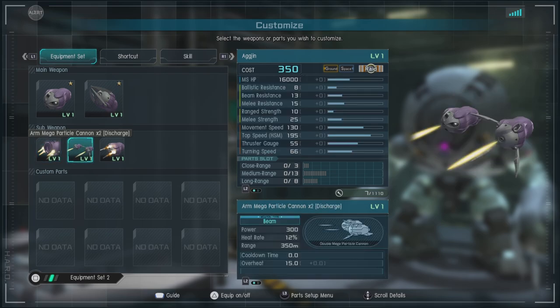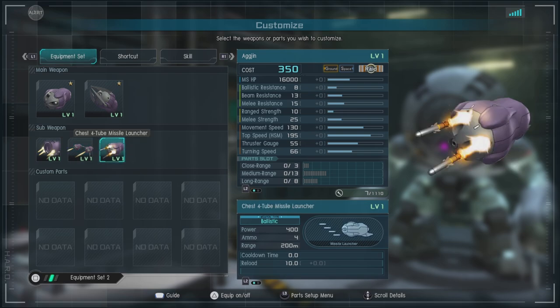Then we have the Arm Mega Particle Cannon x2 Discharge — this is just both hands rapid firing beams. It's not bad to have; it can add some extra damage and be really annoying for paparine units. Then we have the Chest 4 Tube Missile Launcher. I don't know why it says it's a chest, because it's fired from the left arm, so be aware of that when you're using it. It's pretty much like what you'd get from the Ag-Gin — it does decent damage, but the range is kind of low. You're probably going to knock someone down, switch to it, and then just pelt them with that.